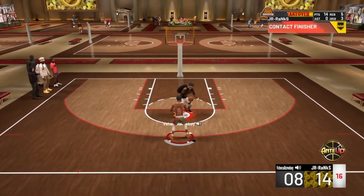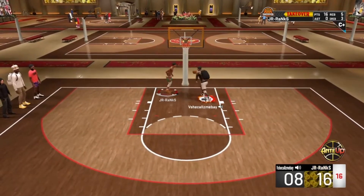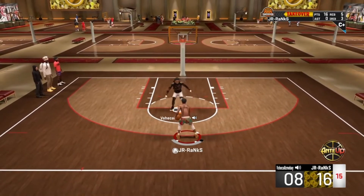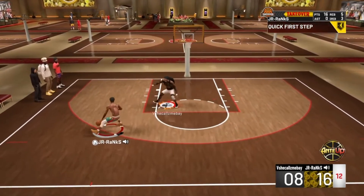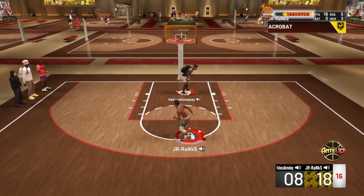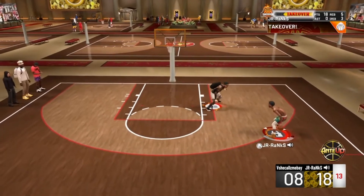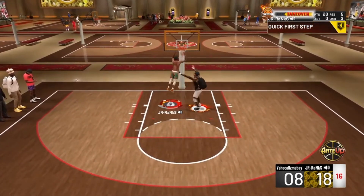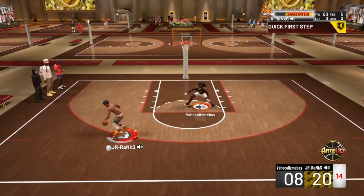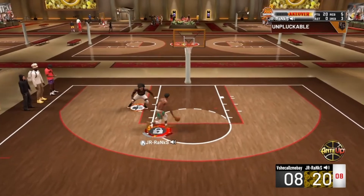I'll be using Heart Crusher going forward — the blocks activate it more than anything. I blocked him twice before he activated his takeover. Having Heart Crusher is going to significantly decrease his chance to build takeover. I might title this video 'Why Hall of Fame Heart Crusher Is the Best Badge' — something along those lines — because this happens on the 2v2 court a lot too when you get steals.